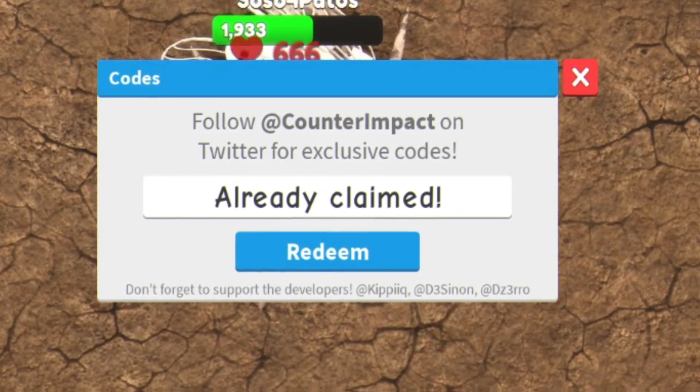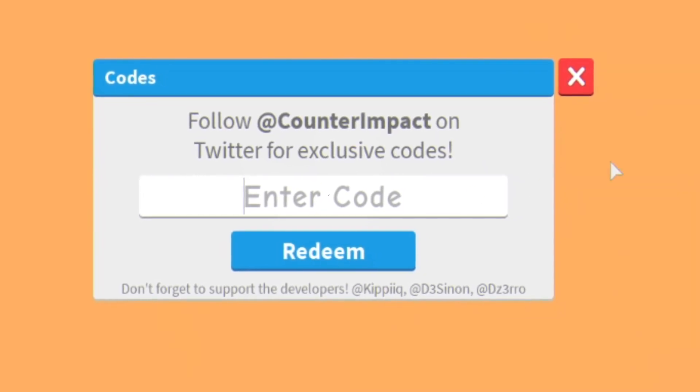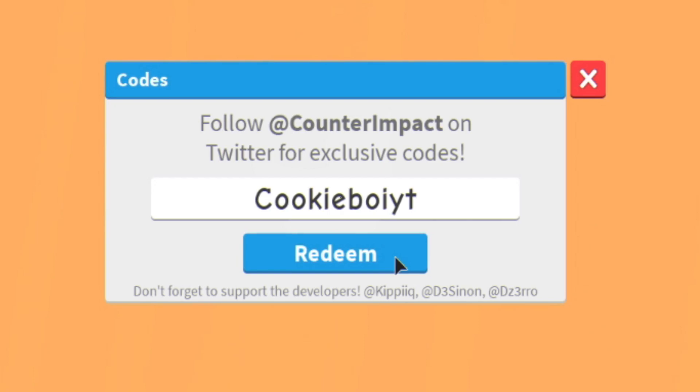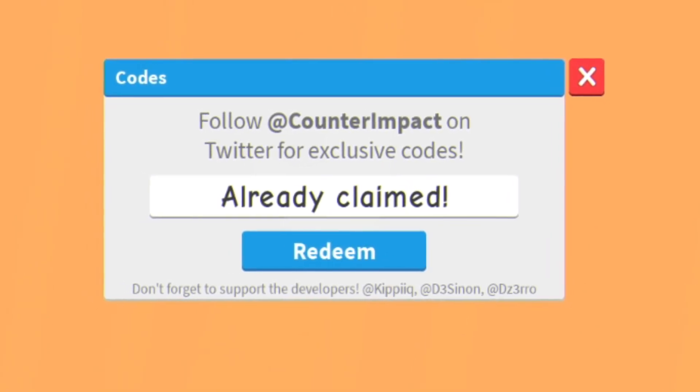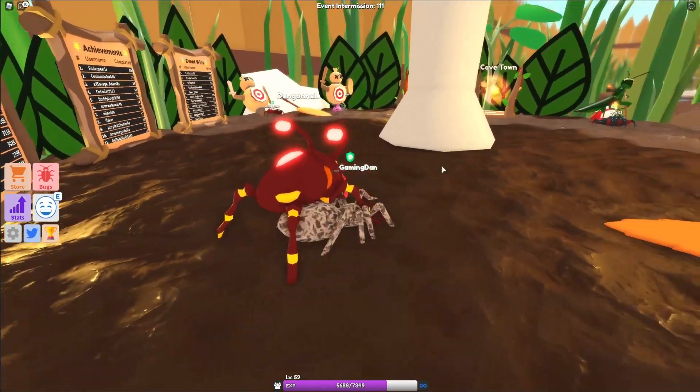Then we have the code 'wizardfish' — put that one in and redeem. Then guys I've got 'rubblerom'. The next working code is going to be 'KookyboyYT'. And I'm going to finally end off today's video with the code 'ToadboyGaming'. Redeem that one — all successfully claimed. That's in fact all of the working codes right now in Little World.